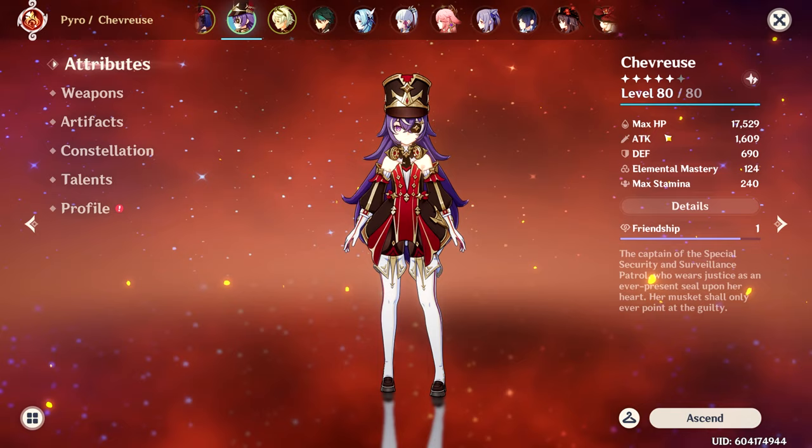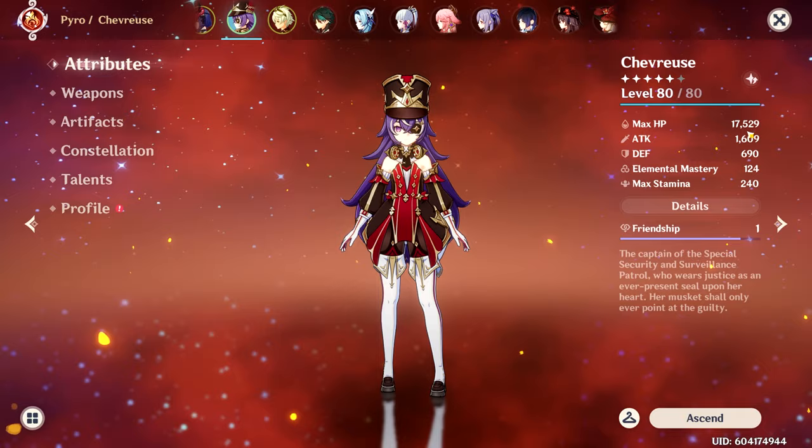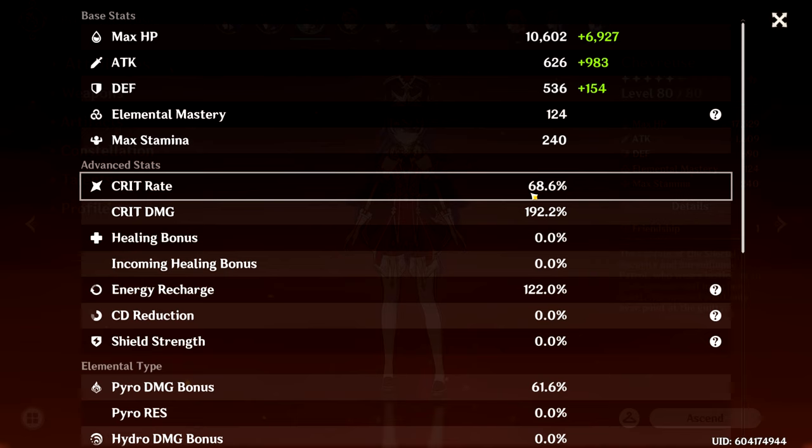She's at 17k max HP, which isn't high because we're not building support, so we're not putting any investment into max HP. Her attack is at 1600, which might seem a bit low, but Chevreuse's second ascension stat is actually HP, not attack like most characters. Since we're using Bennett and Kujo, we're going to be getting up to 2500 attack easily, so that's fine.